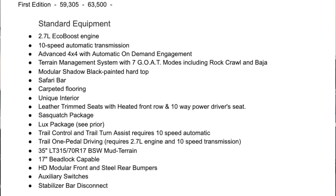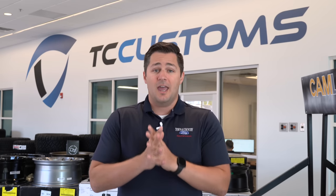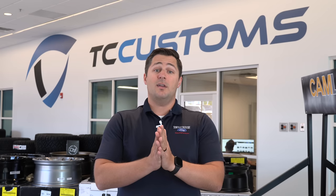The First Edition also comes standard with the Sasquatch package with 35-inch tires, the Lux package, trail control, trail turn assist, trail one-pedal driving, 17-inch beadlock-capable wheels, heavy-duty front and steel rear bumpers, auxiliary switches, and the stabilizer bar disconnect. That wraps up our video showcasing every available option and starting MSRP for every trim level of the 2021 Ford Bronco. I'll include a download link for my notes in the description.